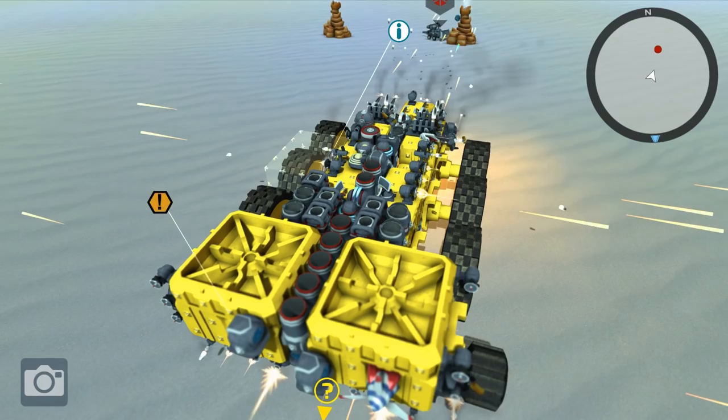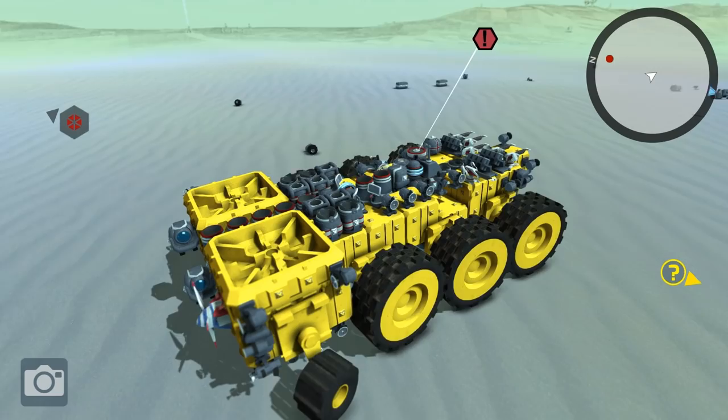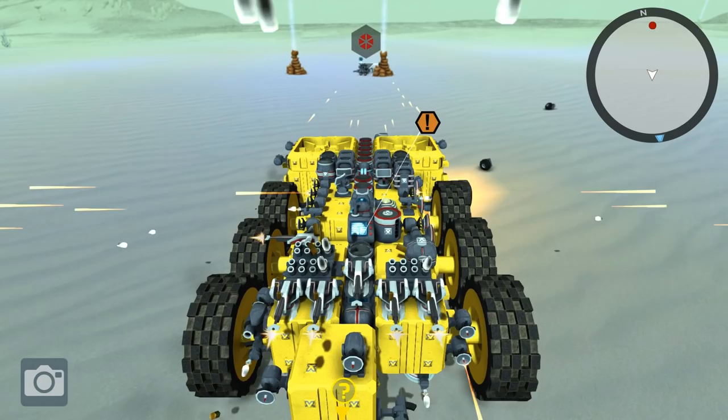Let's kill this guy — can we kill him? He is too low. We're going to have to back up a little bit. Actually, since he is so low, I'm going to attack him from behind, because I actually have quite a few weapons a little bit lower just for that reason.